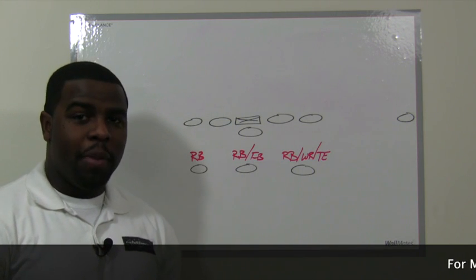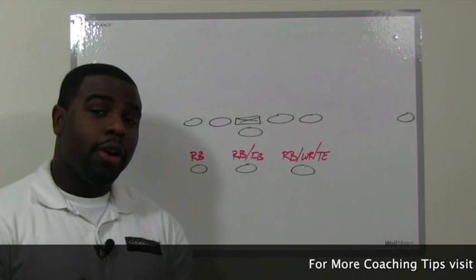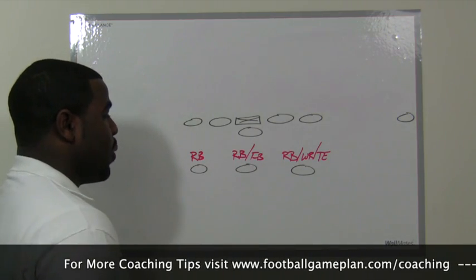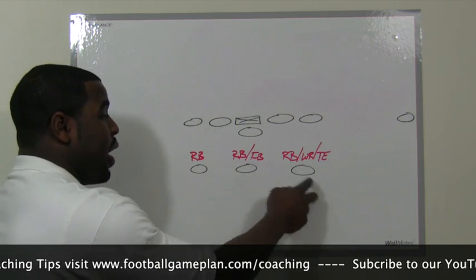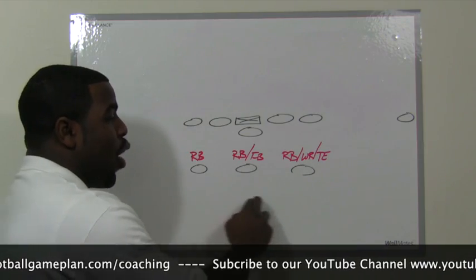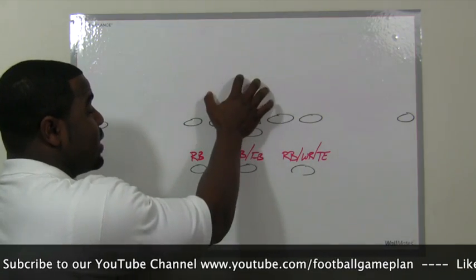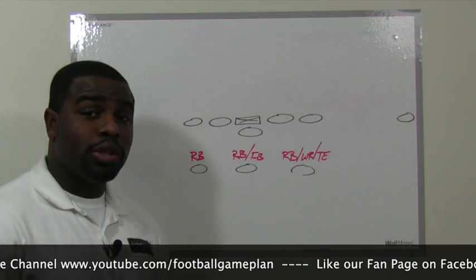Another advantage of the T formation is that it utilizes the running backs in the passing game, creating the ultimate mismatch for opposing defenses. You can have either three running backs across the board, a running back and a fullback and another running back, or you can have a receiver, tight end, H-back, or a running back. You can have all receivers in the backfield. Either way, when you designate these guys in the backfield, it dictates how the defensive backs on the back end will try to cover and match up.